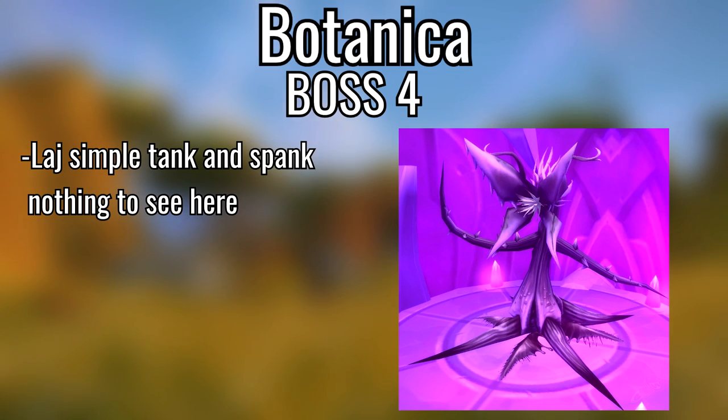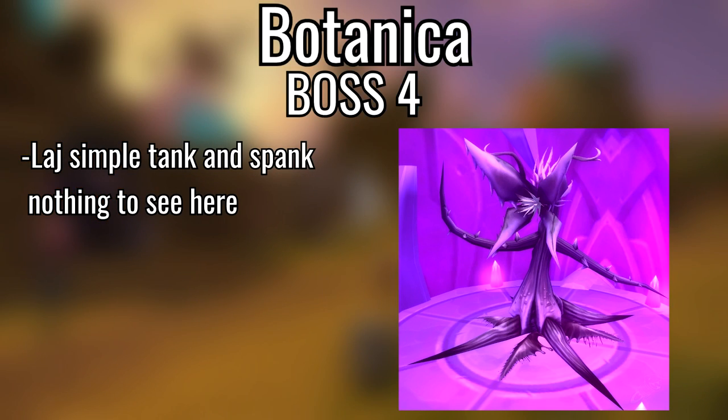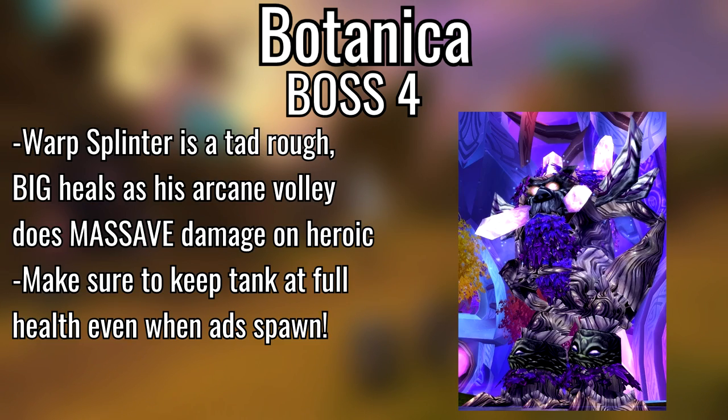Fourth boss, Laj — tank and spank but one person gets a debuff called Allergic Reaction that does a lot of damage, so big heals on them. Final boss, Warp Splinter — his Arcane Volley does a massive amount of damage on heroic compared to normal. Tank and spank — keep your tank alive. When the treant adds come, if your DPS is low you'll need to help them; on heroic the adds have a bit more health.